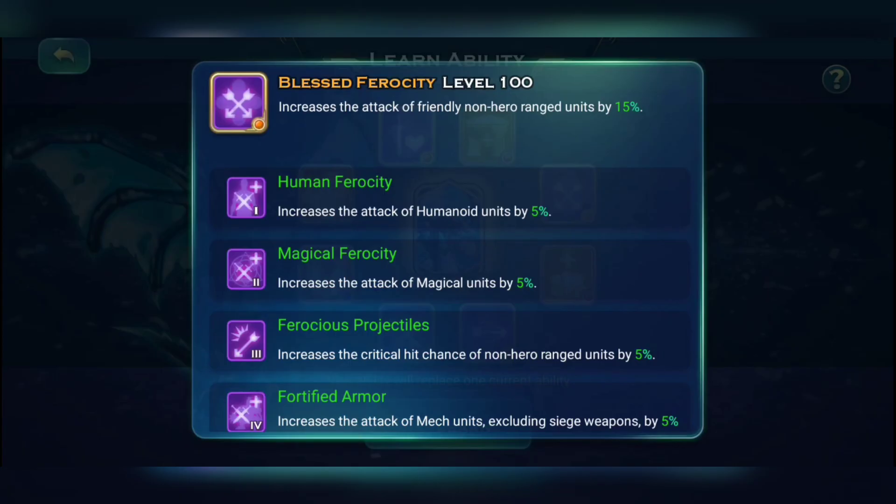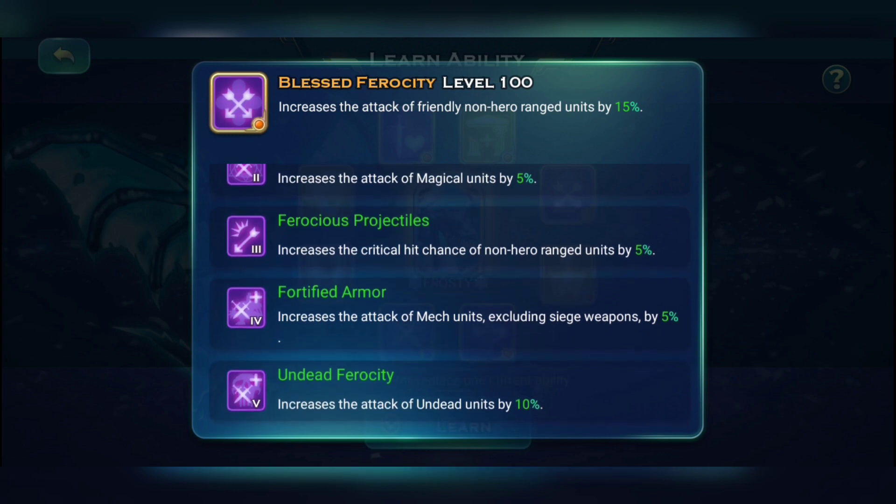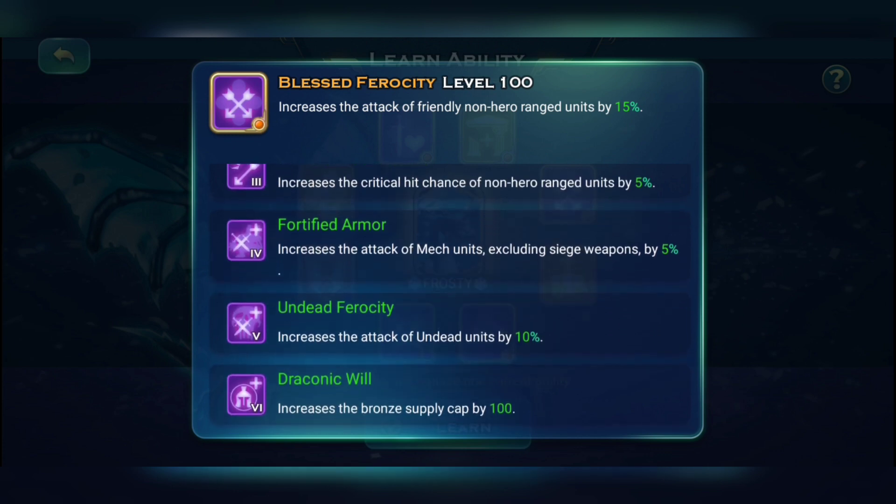The next skill is Ferocity, which gives your range units 15% extra attack. Your archers, snipers, and diabolus get 15% extra attack. Each level gives race-based buffs, and at level five undead units get 10% extra attack — so both melee and range units get these buffs, which is pretty insane.